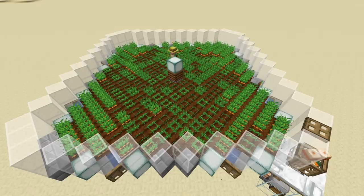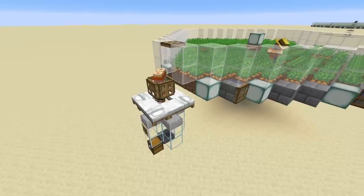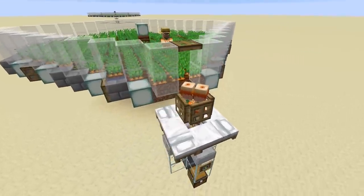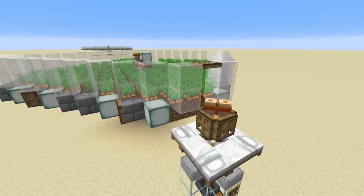For this design I'm using a carrot and potato farm designed by Logical Geek Boy to supply the breeders with food — there's a link in the description for his video. For the breeding cell I've used a concept by Rayworks, which allows the breeders to sleep and return to a one-by-one cell on top of a fence post, ensuring that babies are separated out and don't claim a bed in the village.